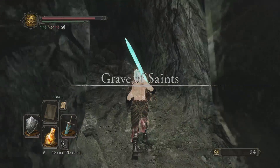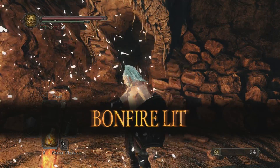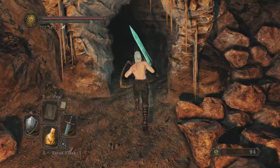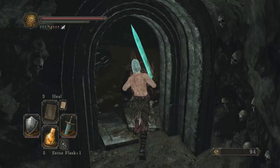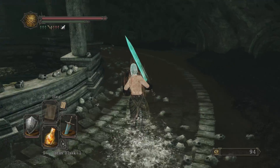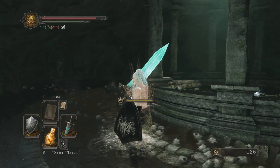There are two levels down here in the pit. The first one is the Grave of Saints, and then even lower than the Grave of Saints is the actual place we want to get to. However, Grave of Saints is very short and very easy. There's actually a bonfire right before the boss here, so I don't really mind doing it because it doesn't actually matter if you die.